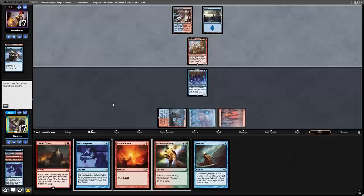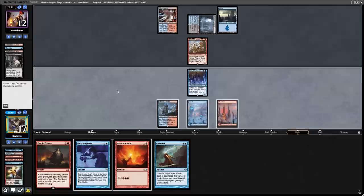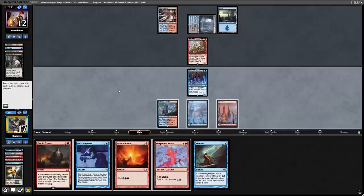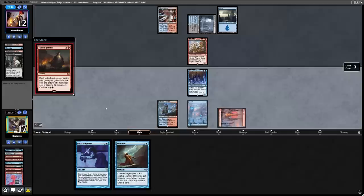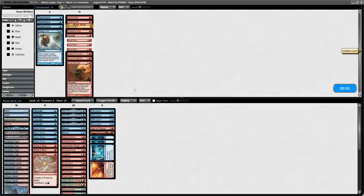From here, the opponent untaps, uses a Thoughtseize and takes away Manamorphose from my hand. This is actually surprising and makes me think they have Spell Pierce because they're not afraid of the Remand. With a Desperate Ritual off the top, it's now a guaranteed kill — because all the spells in my hand are reduced by one with the Baral, we can cast two Rituals, then cast Past in Flames and flashback everything from the Graveyard. The opponent has Counterspell in response, but with the Remand, we counter that and win the game.